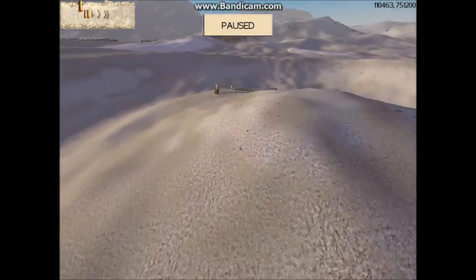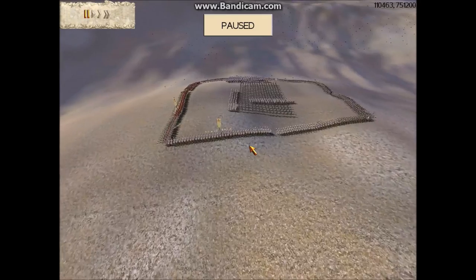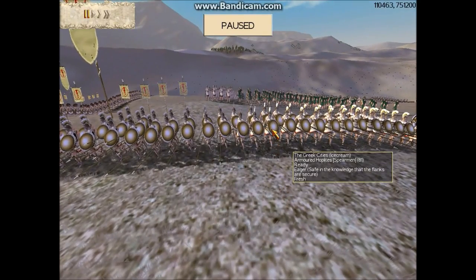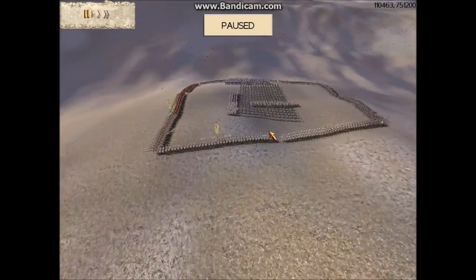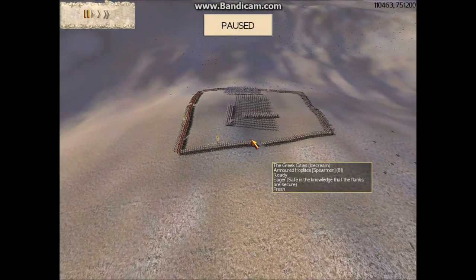My opponent is playing as the Greek city-states. I believe he has four units of armored hoplites. His formation is generally called a noob square — it's where you just put all your men in a square and have a whole bunch of archers in the middle.